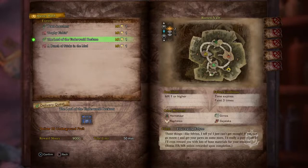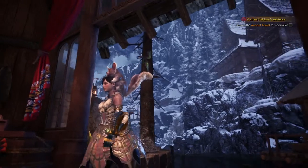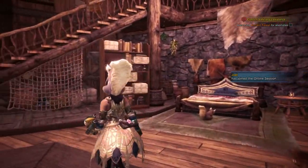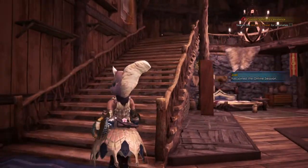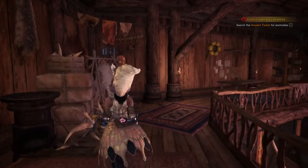The last two quests are Lord of the Underground Beckons, where you have to deliver 20 underground fruit — you also get bonus hunter rank and master rank points from this. And A Bunch of Sticks in the Mud, which is the last quest, where you'll have to hunt two Bamboros. Same concept as Trophy Fishing — hunt one, kill it, and then the other will spawn. If they were both on the map at the same time that would be pretty hectic, so be thankful they show up one at a time. You'll earn bonus hunter rank and master rank points for this quest as well.